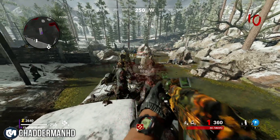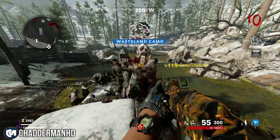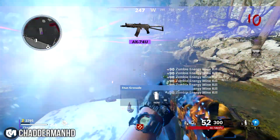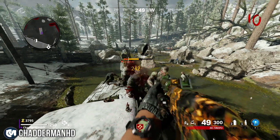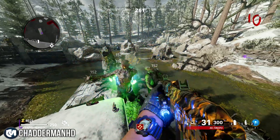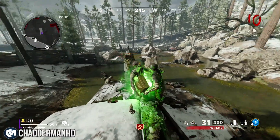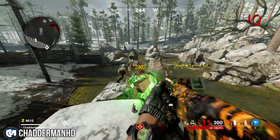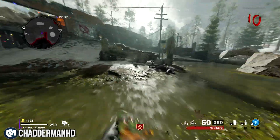What makes this a really good glitch for camos is you can get on here pretty simply once you've got the knack of it. You can pick up all the salvage and knife the zombies, so if you want to unlock your knife camos this is perfect. Another thing is if you put on the Energy Mine, it's absolutely awesome — probably one of the most OP field upgrades you can use in these glitches, because the second blast kills another zombie and will refill your Energy Mine back to two.